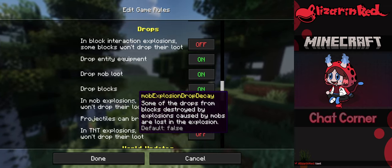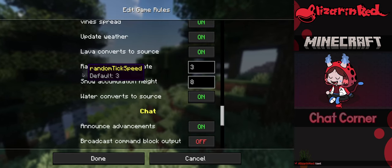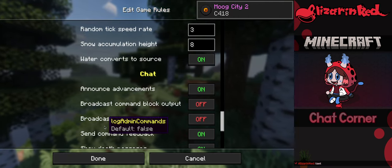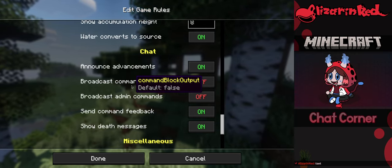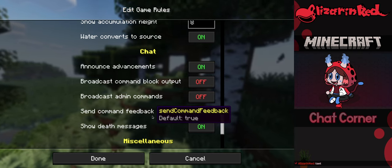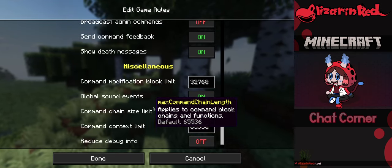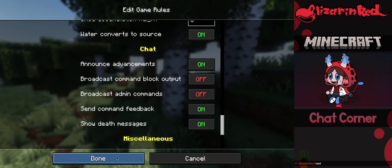I want blocks to always drop their items — if something explodes, I want to get the items back. I don't want to deal with losing something important, especially with mods. I turned a few things off, and there might be some mod messages pop up at the start, but that's fine.